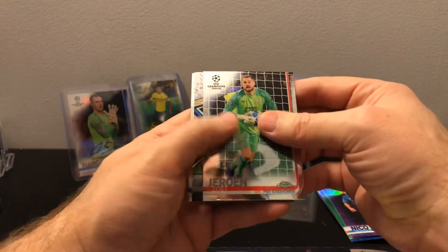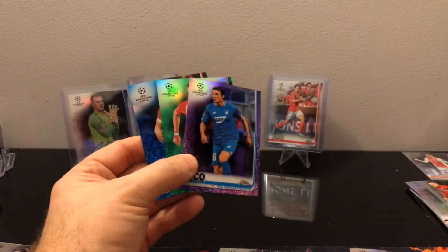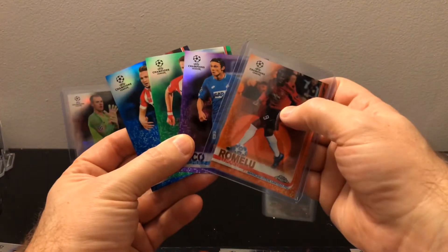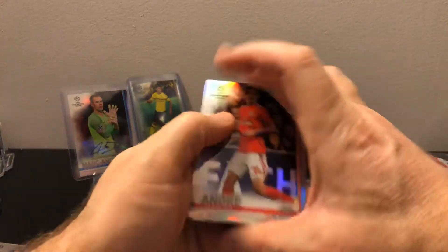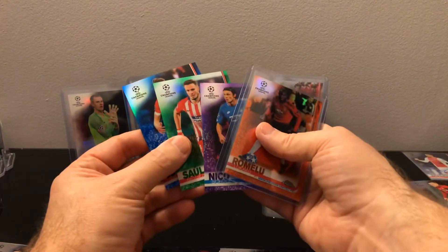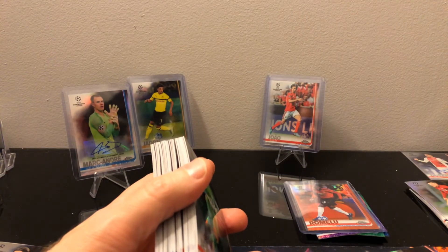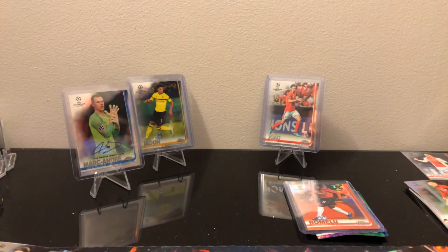The last box had like eight refractors and three parallels. This one - there's a Luca Modric, that's pretty cool. So we ended up with four parallels in that box and six refractors. So basically last time we got eight refractors and two parallels. And we did get the Joao Felix and Jadon Sancho - exactly what we were looking for. Two boxes in a row. I think we're going to crack that last one - don't want it sitting there collecting dust. I got a really good deal on these boxes on Amazon - they were like $60 each, which was really cheap.